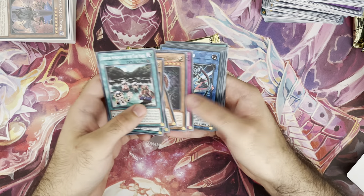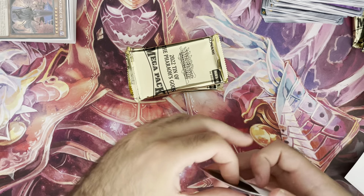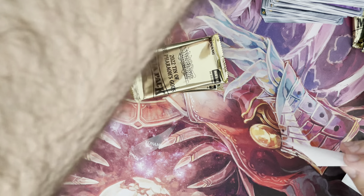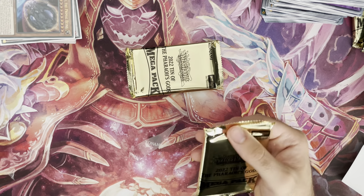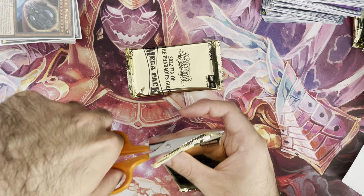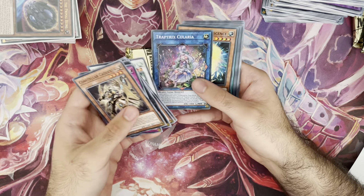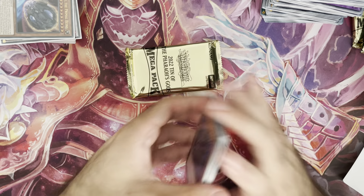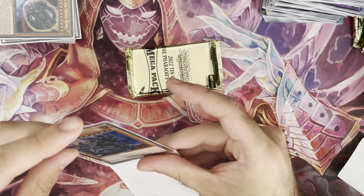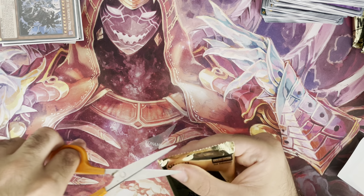Binary Blade, DD Assault Carrier, another Nibiru, another Ruddy Rose — pretty good. I think that's a playset of Nibiru! So if you're looking for playset ultras, picking up a tin is not bad for pull rates. The problem with secrets is you'll probably only get one of each good one, or maybe less. But there are so many bangers in the secret slot. Calaria — yep. Lord of the Heavenly Prison — another reprint I'm not happy about, but it's fine. Last pack of the tenth tin.